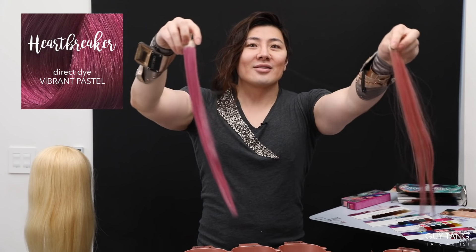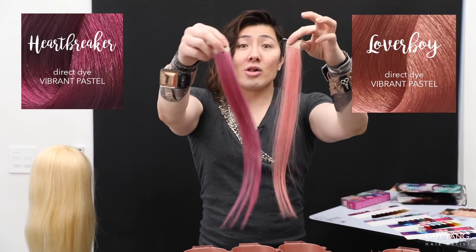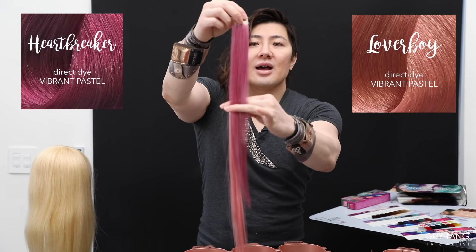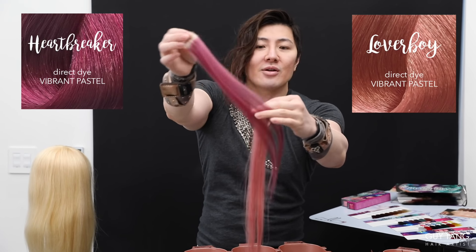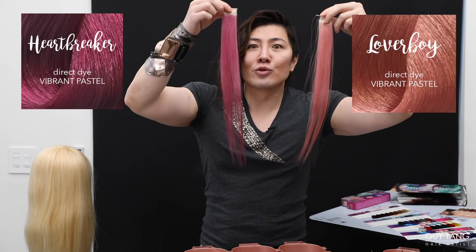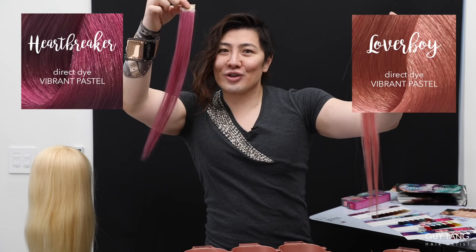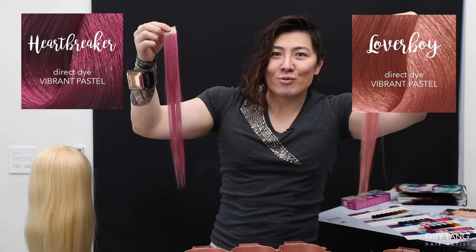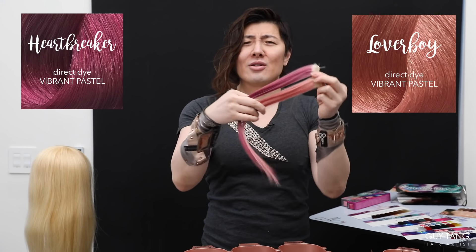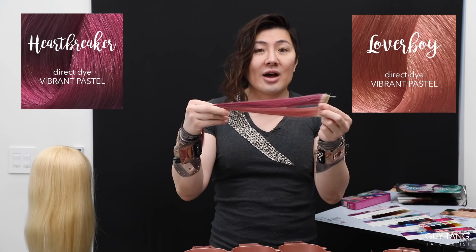This is Heartbreaker and this is Lover Boy — both in the Vibrant Pastel direct dye series, and they're all intermixable with the Superpowers and the current Vibrant Pastel. Heartbreaker has a romantic tone and Lover Boy gives a nude-like reflection, so you have rose gold in direct dye now. You can go from a cooler shade of rose gold to a warmer shade, add Sheer Power to sheer them out, and intermix with Pink Possession, Pink Diamond, or Cosmic Coral.